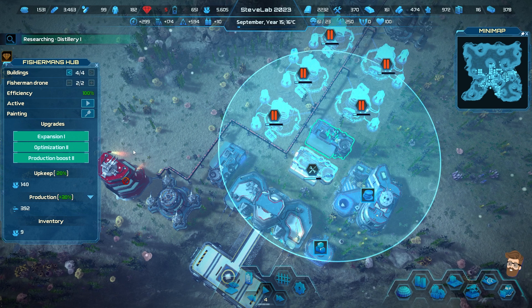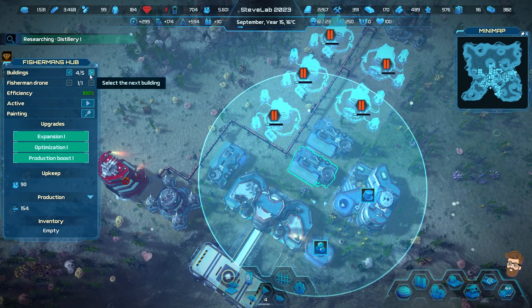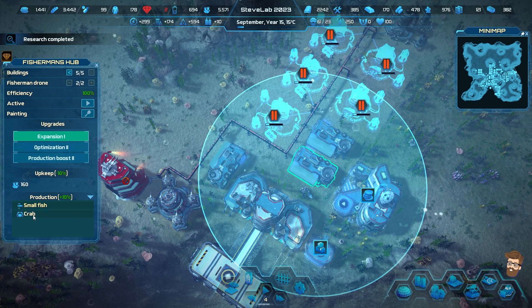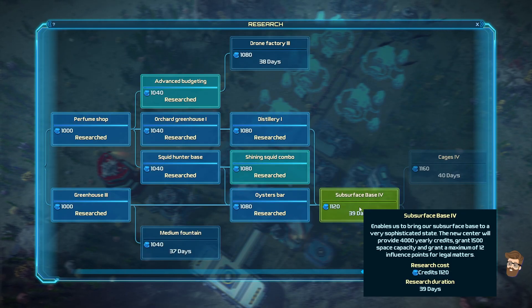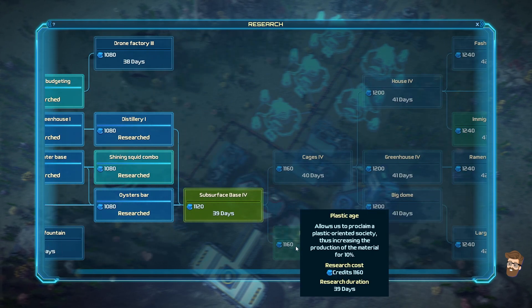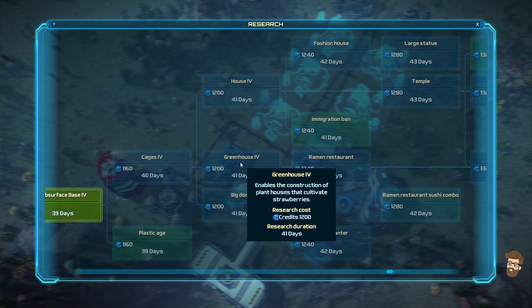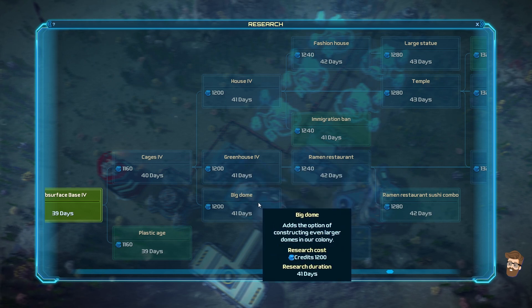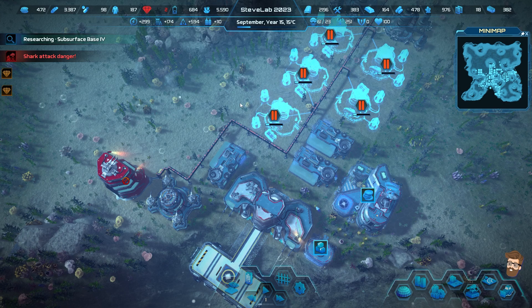Fully upgrading this fisherman's hub - we'll do three for small fish and then one for crab. Research completed - now it's on the distillery, and subsurface base four enables us to bring our subsurface base to a very sophisticated state. The new center will provide 4,000 yearly credits, grant 1,500 space capacity and a maximum of 12 influence points for legal matters. In addition, this is going to open up the plastic age for us. We have cages four which gives us swordfish, greenhouse four, big dome, large planters, ramen, sushi, restaurant combos.